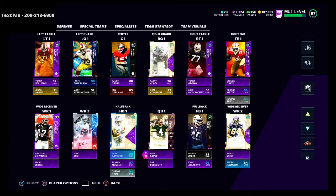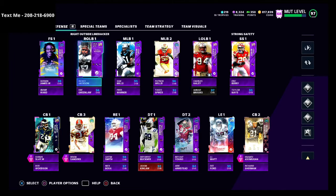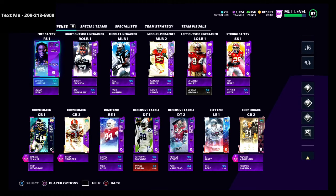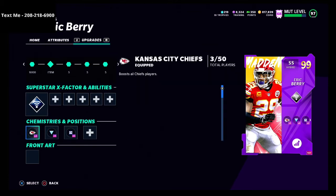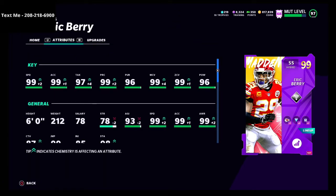One important thing to know: if a player doesn't fit the theme team, they do not get the theme team boost. For example, Derwin James — because he's a Charger, he doesn't have the 49er theme team. He only gets plus two speed, not plus four like Vernon Davis. Players on your team that are not 49ers will not get that 49er boost. Eric Berry is another example — he gets a Chiefs theme team, not a 49er boost, so he wouldn't get any additional speed from the 49er theme team.